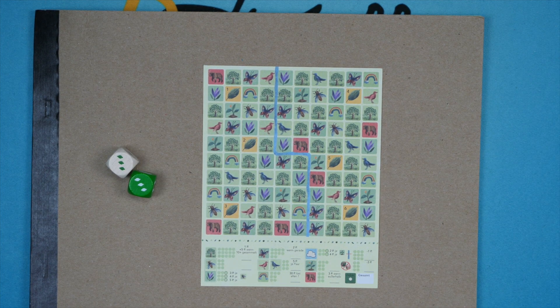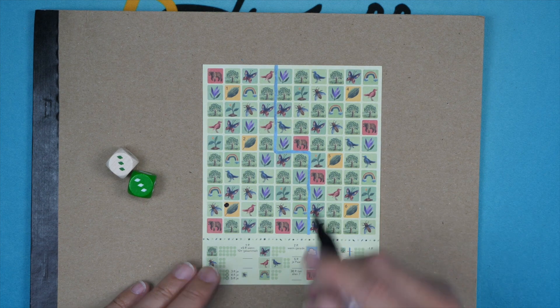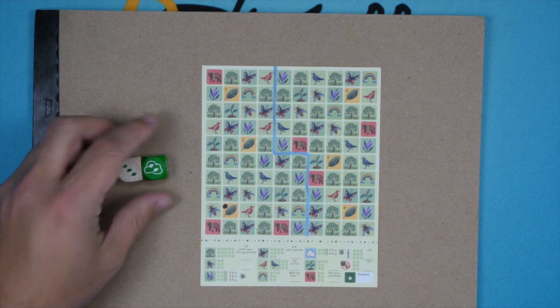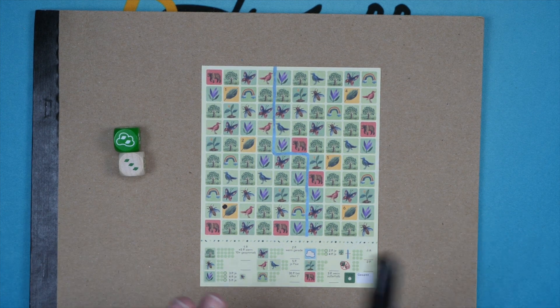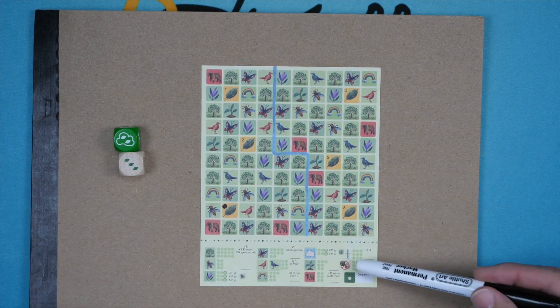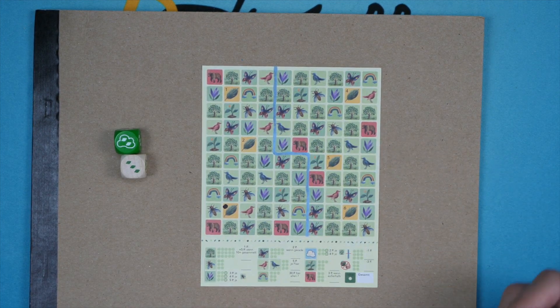Each player is going to pick a starting spot — one of these yellow leaves with the numbers. One player rolls the dice and everyone uses that same roll, except for once in the game where you can use a joker to change it. You use that roll to create an area, then select everything within that area of one type of thing and mark them off for victory points. Once everyone has done that, anyone who wants to bow out can stop; everyone else can keep going until everyone has bowed out.